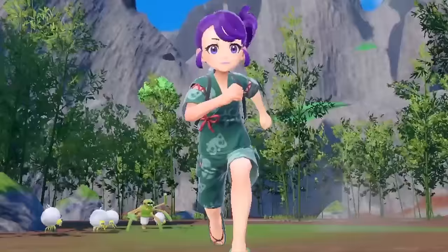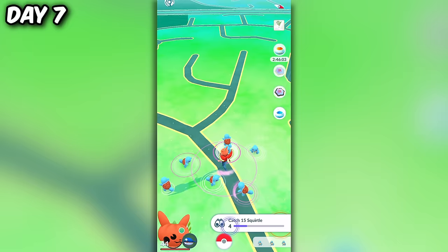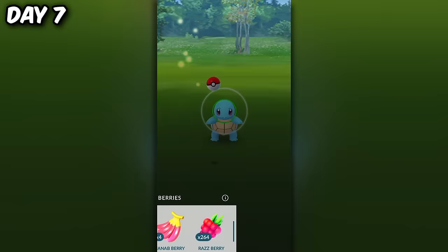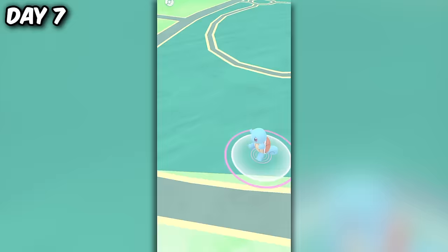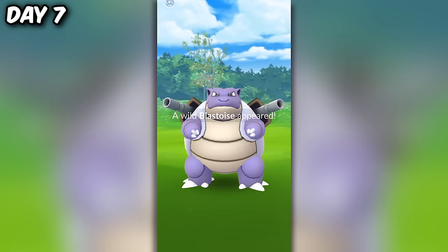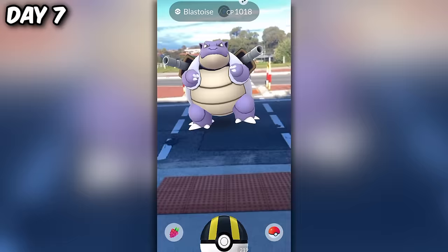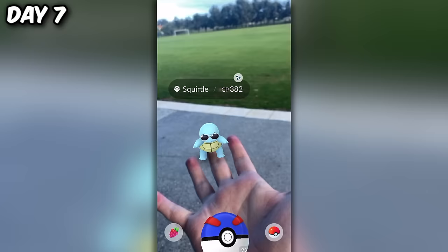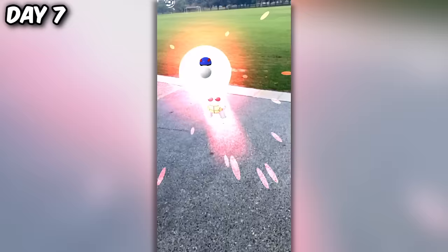Then on day seven, we moved on to Pokemon Go, because it was actually Squirtle Community Day. Community days are monthly events that go on for three hours, spawning an abundance of a specific Pokemon. The shiny rates are boosted to only 1 in 20. Throughout the event, I scored a wild shiny Blastoise, and even a Squirtle Squad shiny, which I was dying to get! I'm a diehard Pokemon Go fan, so you'll be seeing quite a few shinies from this game.